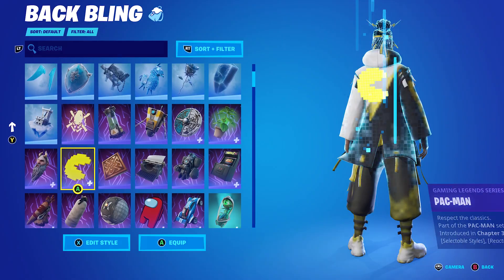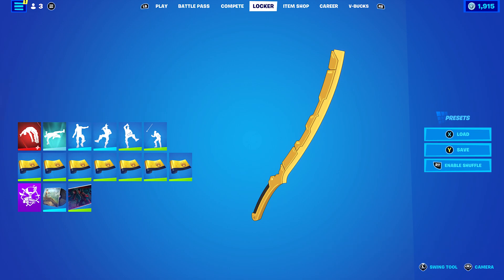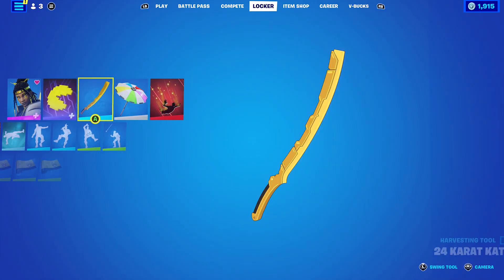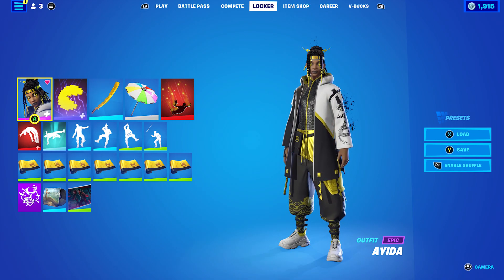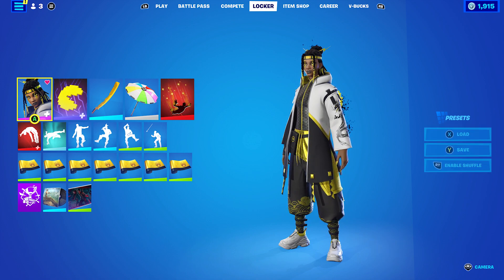For the second combo, I decided to use the Pac-Man back bling with the Pac-Man edit style. The pickaxe is the 24 Karat Katana, which is from the Anime Legends pack — I'm pretty sure it's the Anime Midas pickaxe. The wrap I'm using is Greed, which is gold and black. I find the gold and black goes quite nicely because you can say it's yellow or you can say it's gold — both work very nicely.